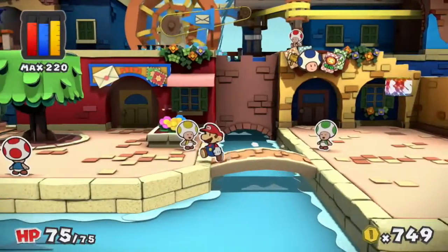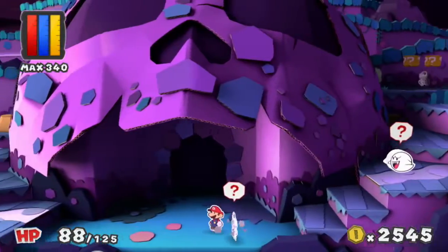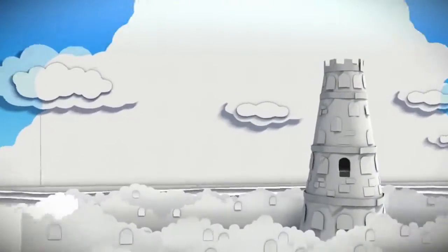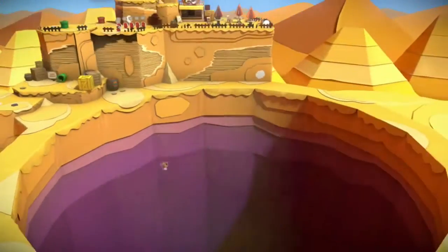This time around, Mario's adventure takes place on Prism Island. The island's been robbed of its color, throwing the land into chaos and all kinds of craziness into Mario's path.